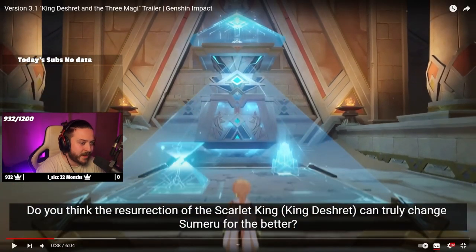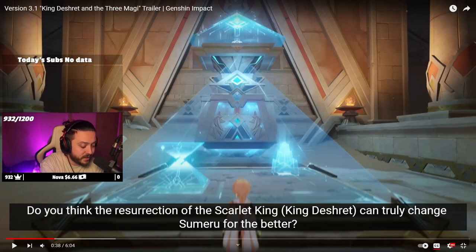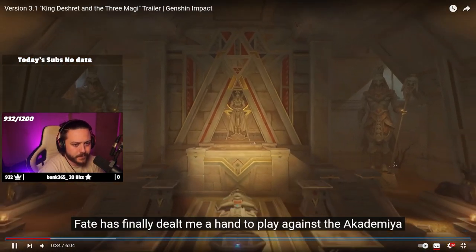This here looks like it could be a kind of 3D rendered map. Obviously on the left you can see the pyramid - the upside-down pyramid slash pyramid with an upside-down pyramid. And on the right it just looks like another form of ruins, but the traveler's standing there looking at it. Looks like it could be a map of the desert. Interested to see where they go with that.